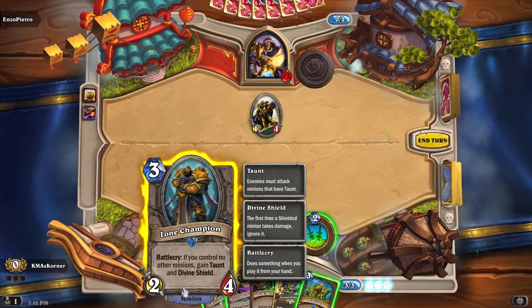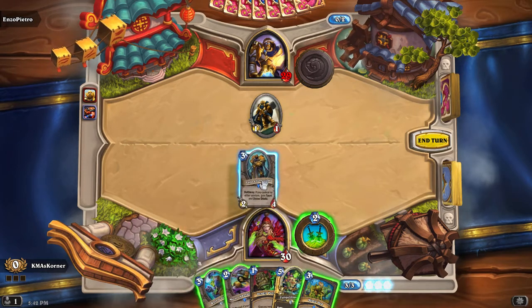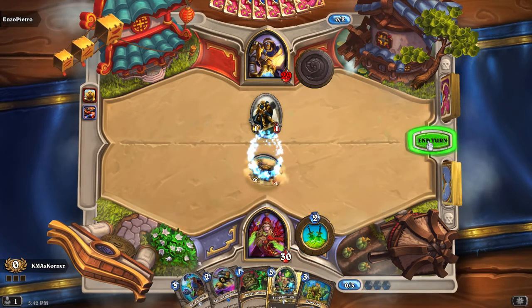What's this? If you control the other game, taunt and divine shield. Why are the nots?